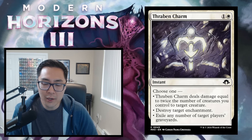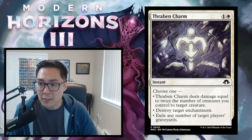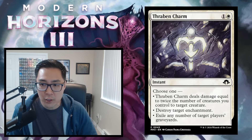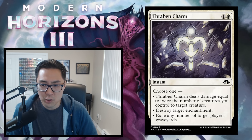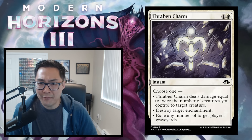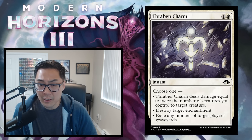Thraben Charm — 1 and a white instant. Choose one: deal damage equal to twice the number of creatures you control to target creature; destroy target enchantment; or exile any number of target players' graveyards. The graveyard mode is weak, destroying an enchantment is situational, and the damage mode requires creatures in play. I don't see myself taking Thraben Charm highly. It gets a D.